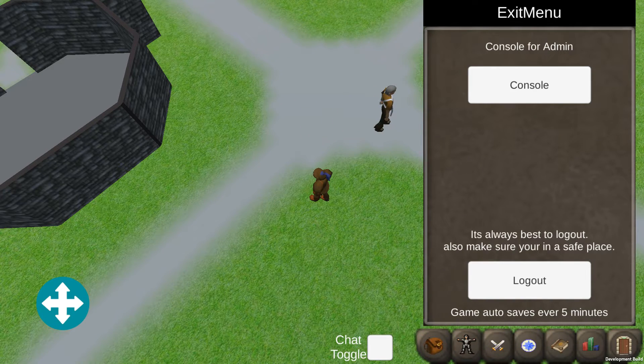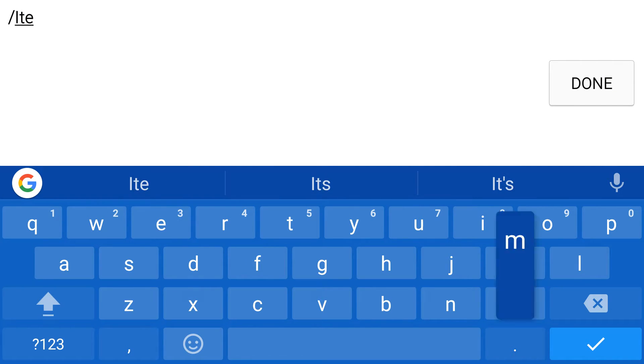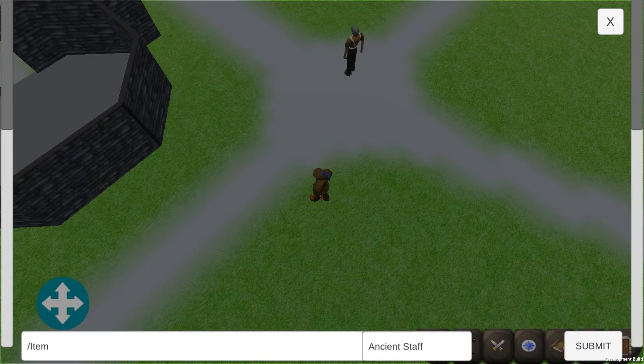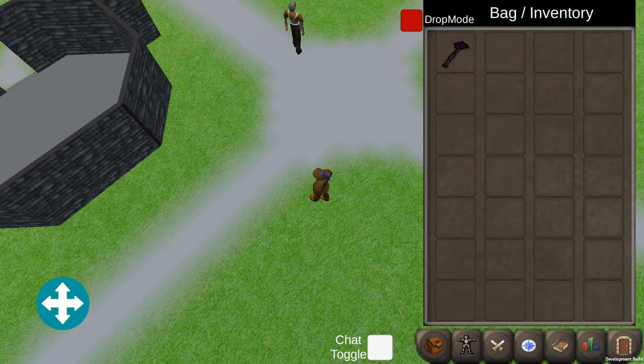I did add a console for admin. So if you're an admin, we can type in here the name of the item — it's going to be very specific because right now it's kind of buggy, and if it's not specific it's going to cast an error. If it casts an error you have to log out and back in for the command to work again, which sucks. I will get that fixed soon, but anyway, now we just press submit. The command has been submitted and if we look in our inventory, we now have a staff.